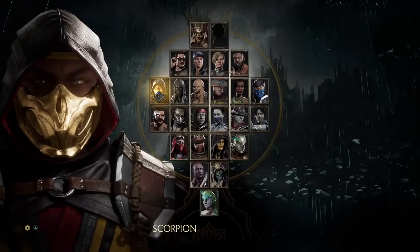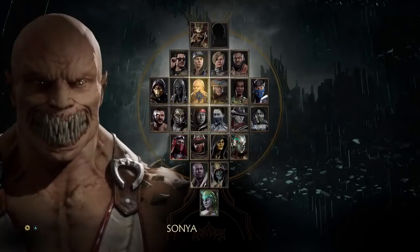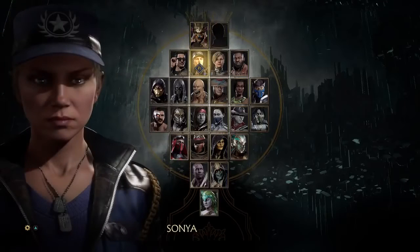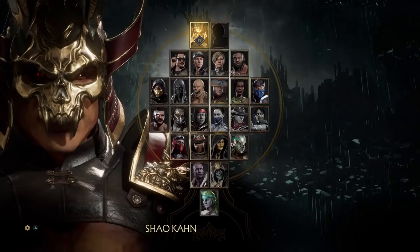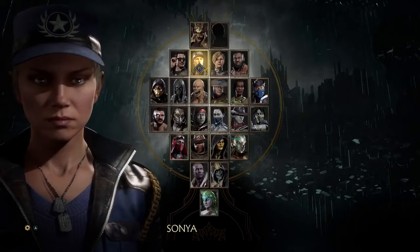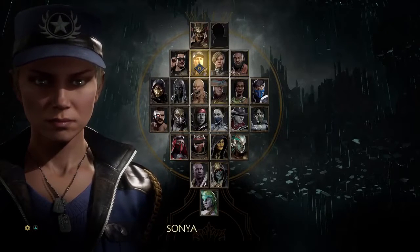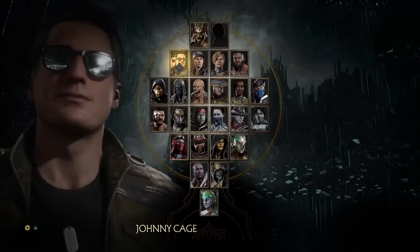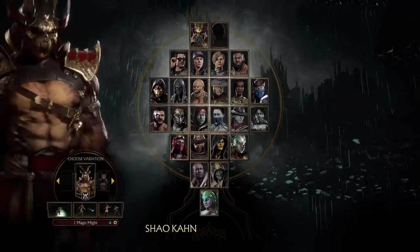Hey everyone, welcome back to Mortal Kombat 11, and welcome to the first character in the lab break time video. In these videos, I go into the lab with a certain character, look at their moves, look at some of their combos, what they might be able to do, how they might function — just kind of have a quick look at the character. This is not like a tutorial; I'm going in blind, so it's more like figuring out the character together. In this first episode, we are looking at the big bad boy himself, Shao Kahn.